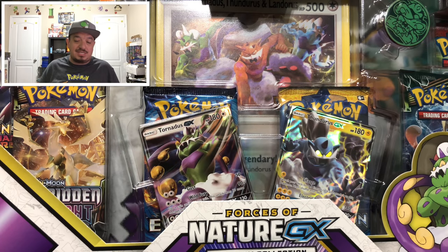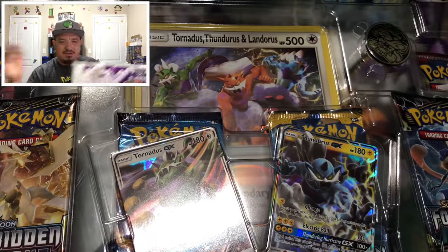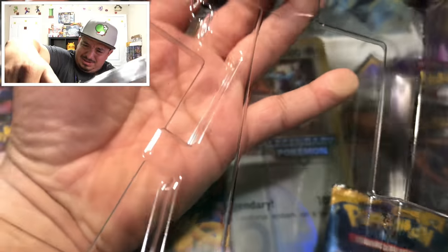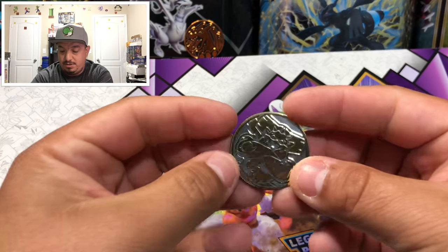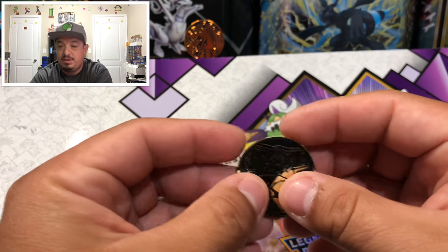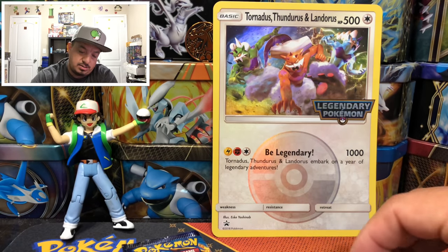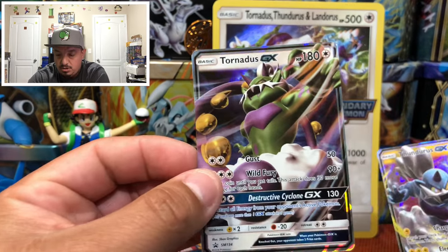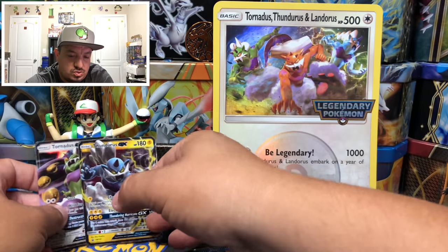Alright, let's open up this Forces of Nature GX box. This box came out about a week ago — it has Thundurus, Tornadus, and Landorus. Let's get this open. There's the coin — didn't want to come out — all the booster packs, everything. There it is, the coin going to my coin collection. There's a nice background poster, and there's the jumbo card: Tornadus, Thundurus, and Landorus. The jumbo card here with the pin, and then we have Tornadus GX and Thundurus GX — these are all promos, SM133 and SM134.